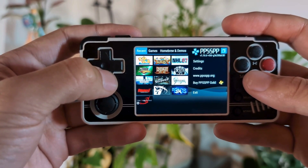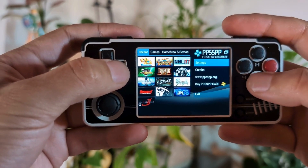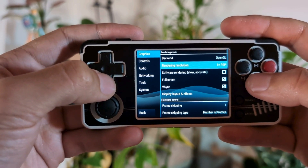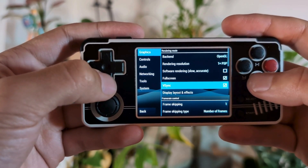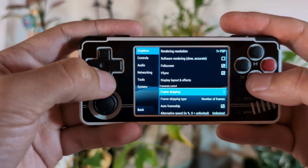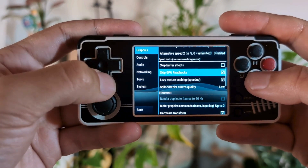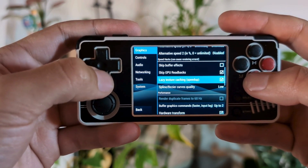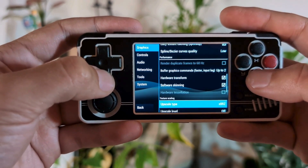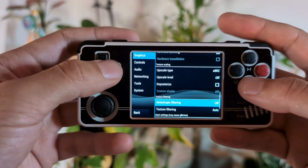First, let's take a look at the setup I have in PPSSPP for this device. In the graphics settings, I make sure to set the lowest resolution, which in this case is 1x resolution. Full screen and vsync are off, and I've enabled frame skip set to 1 with auto frame skip. Under speed hacks, I almost always enable skip GPU readbacks and lazy textures, set spline curves to low, and I also turn off the anisotropic filtering which defaults to 16x.